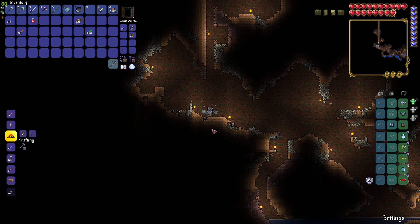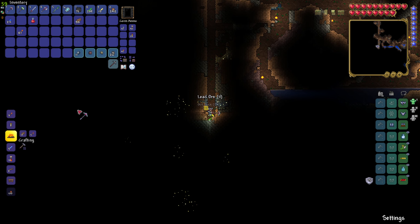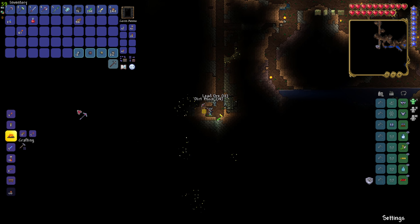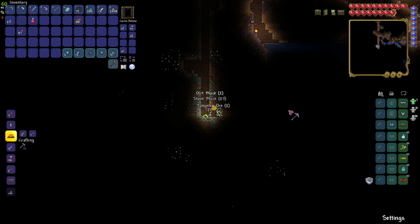And we'll dig until we reach lava. Can we place one of these at the bottom so I'll find stuff more easily? That's lead. We don't need any more lead at the moment. But we do need tungsten. That's more lead. There is a tungsten. And for lots of you wondering why we still need tungsten when we are already graduating to platinum - it's because of bullets. Bullets are made of tungsten. And we wanna make a whole bunch of them once we have a gun.